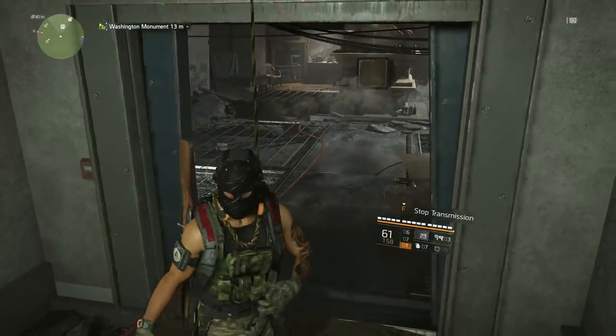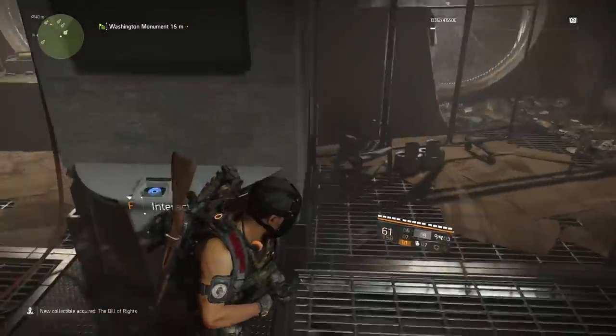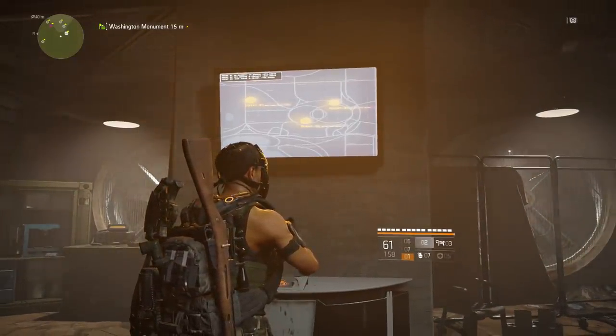Once you open the supply room doors, go down the rope slide all the way down and there's going to be a computer there. You can only do this at night time — you cannot do this during the day. So once you get in front of this computer you need to interact with it, and then it's going to show you a map.